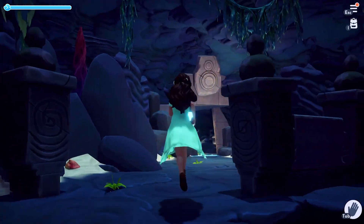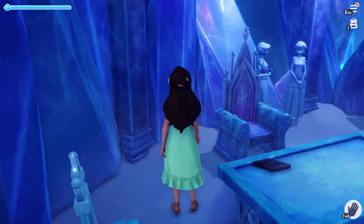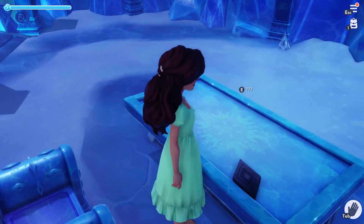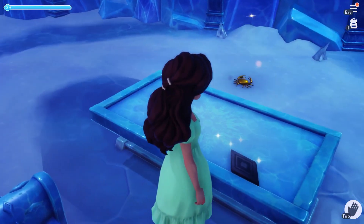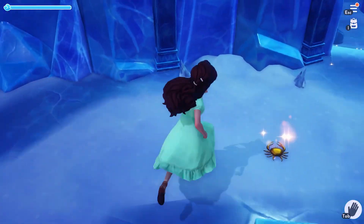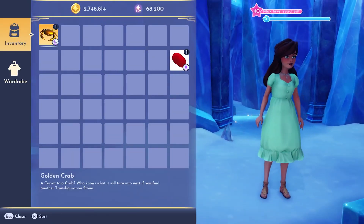Don't worry, we're not done yet. Next, we are headed to the ice caverns where Elsa lives. On the table in the ice cave, there is another stone with the diamond etched on it. We will interact with this stone as well and place the carrot to receive a crab in return.